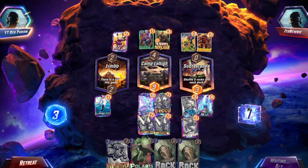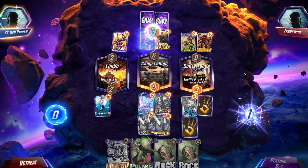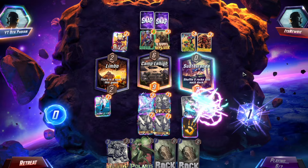What we do here is we go Snowguard and then Spider-Man. Spider-Man will pull one of these over, which means we'll win the right, we'll win the left, and we're currently winning the middle. So if he stops Limbo from happening, we should be totally fine.